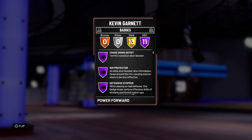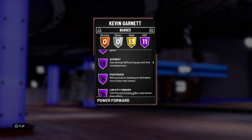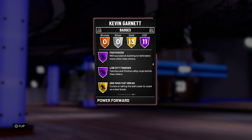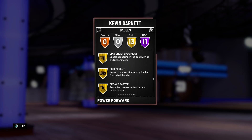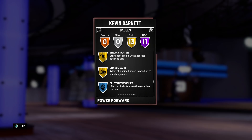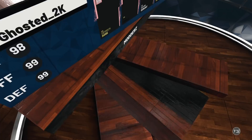When we dive into the badges, things get a little more saucy — 11 Hall of Fame badges: Chase Down Artist, Rim Protector, Defensive Stopper, Hustle Rebounder, Post Spin, Pick and Popper, Relentless Finisher, Pick and Roller, Acrobat, Posterizer, and Lob City Finisher. And this isn't even the cover series 3 card. He also has 13 other gold badges. Overall, this Kevin Garnett is looking like a pretty dominant card. Without further ado, let's hop into a game and see what KG has in store.